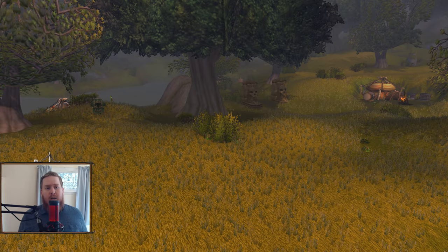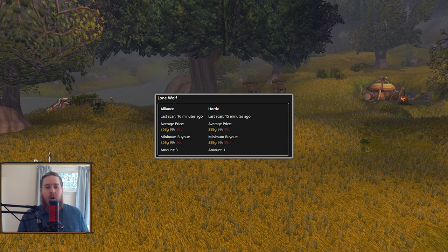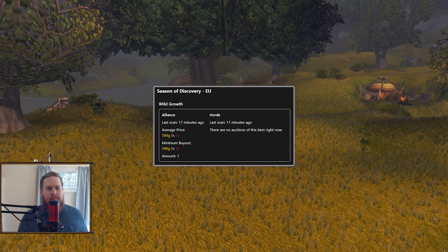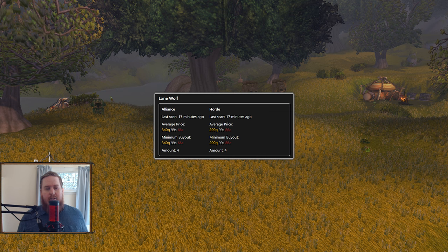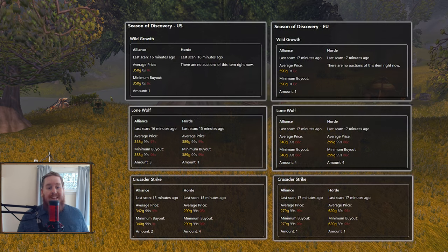This time I got the Headdress — you'll probably get a fair few of those in your hunt for the cloak. On the US side, the cape goes for around 300 gold on Wild Growth, Lone Wolf, and Crusader Strike, and 500 gold on Chaos Bolt. On the EU side, it's 600 gold on Wild Growth, 300 on Lone Wolf, around 200 on Living Flame and Crusader Strike, and on the Horde side it's over 600 gold. Overall the market price is around a few hundred gold at least.